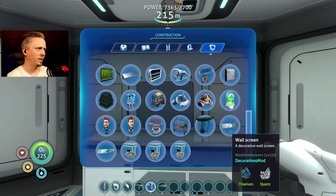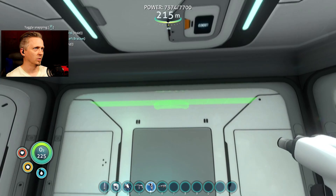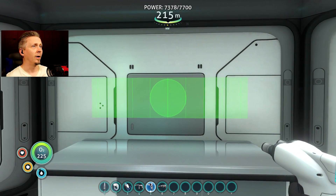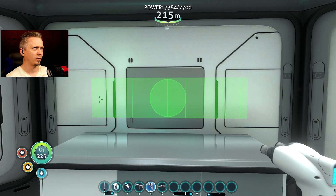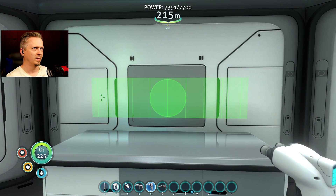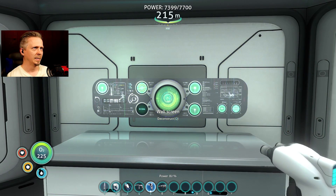Let's try a decorative wall screen - this is new. That doesn't look right. Alright, so there's a problem with the decorative wall screen and the snapping mod - it doesn't work well, it flips out. It orients the wrong way, to the wrong side of it.